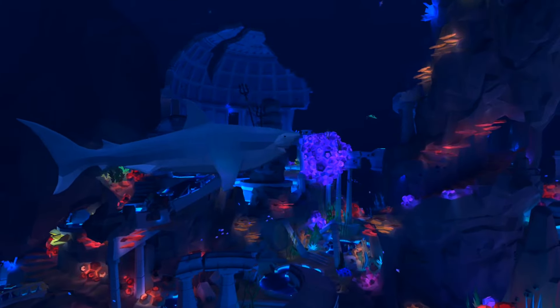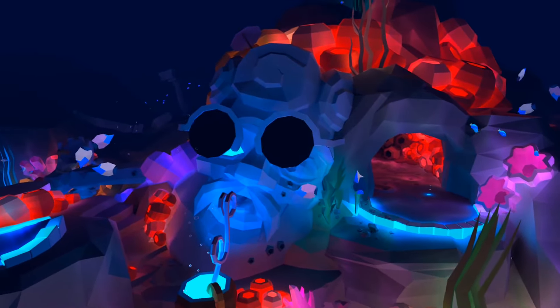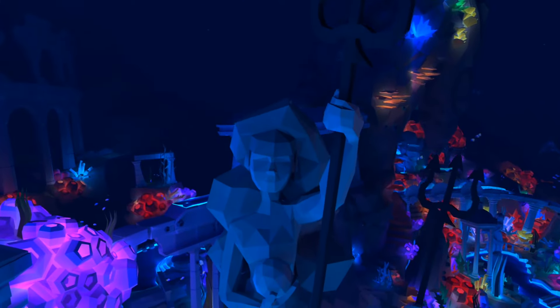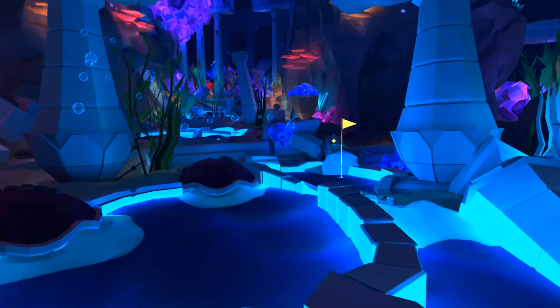Welcome to the Inner Princess fox hunt guide to the latest DLC course, Atlantis. This particular hunt to unlock the Atlantis putter is looking for pearls hidden around the course by the merfolk. With 14 clues to find, let's start as ever at hole number one with the very first clue.